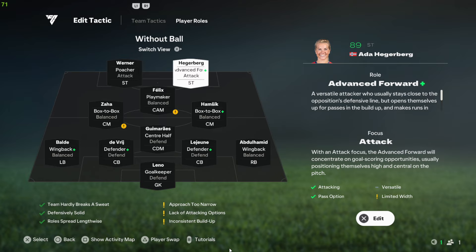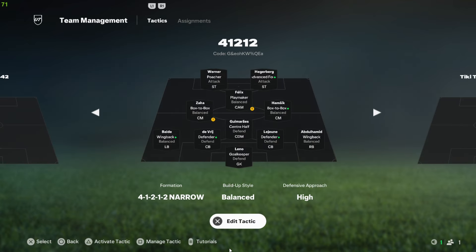Those are the player roles for the 4-1-2-1-2. Gameplay is coming up next so don't go anywhere — watch the video till the end. The tactic code is on screen now so you can copy that. If this video was helpful, hit like. If you're new to the channel and looking for FC25 guides, go ahead and subscribe. Thanks for watching!